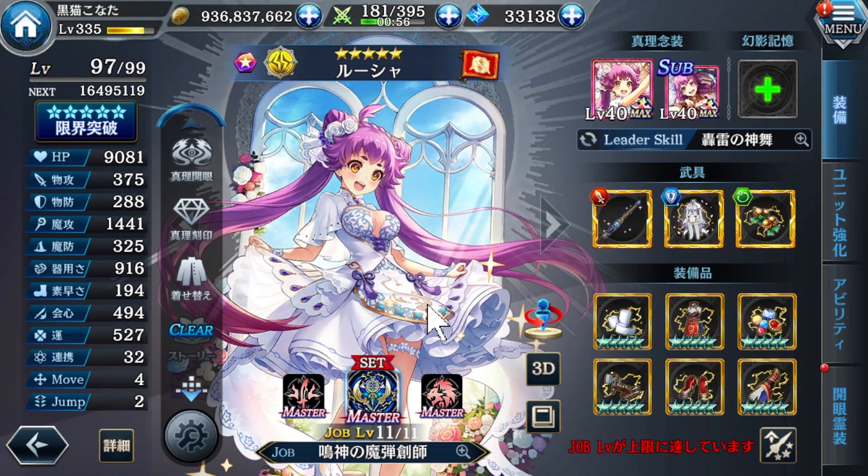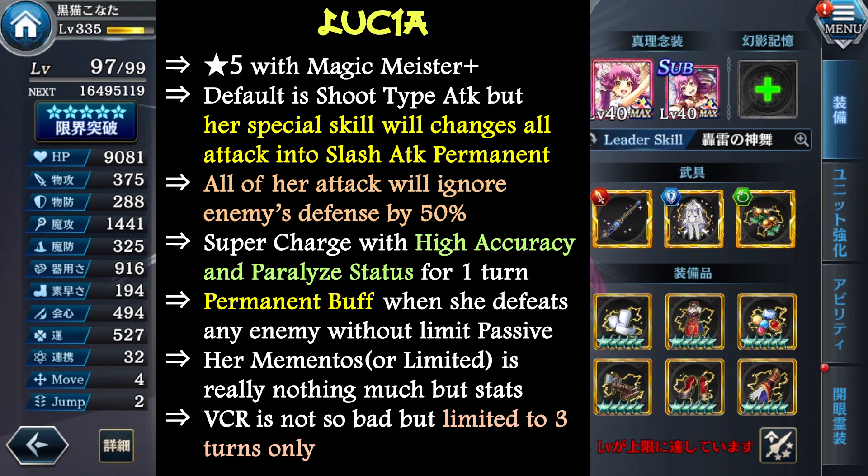Dushan is a very interesting 5-star unit, thanks to this interesting job blast from the Madan Sochi. She has the ability to use both shooting attack and slash attack from her main ability skill. But her main weakness is she is not suitable for auto. If you are using her on manual, she is not really that bad at all. This mementos is limited — so beware. This one is not limited.